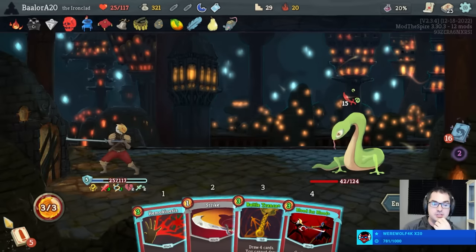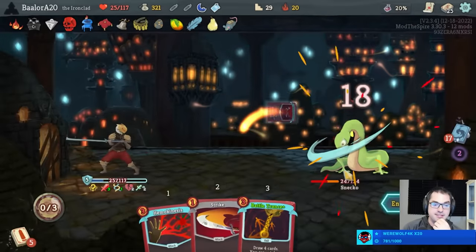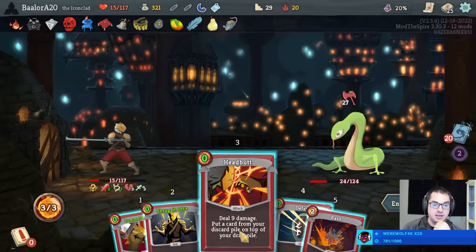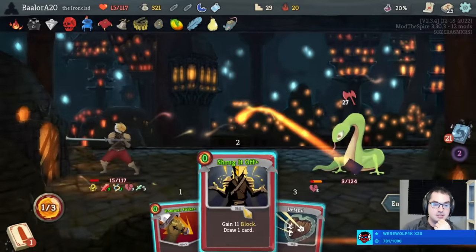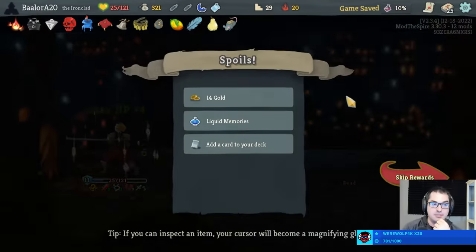I guess we just play this, but then this draw next turn is pretty tough. If we worried we could just die. There's 27 — all zero cost. Just Headbutt Feed, Shrug into it, play it. Never had a problem in my life. We got a Liquid Memories which could save our bacon. And do we want a Searing Blow Plus 1? I don't think so, but 25 health is definitely spooky. We're super going to rest before the boss probably.